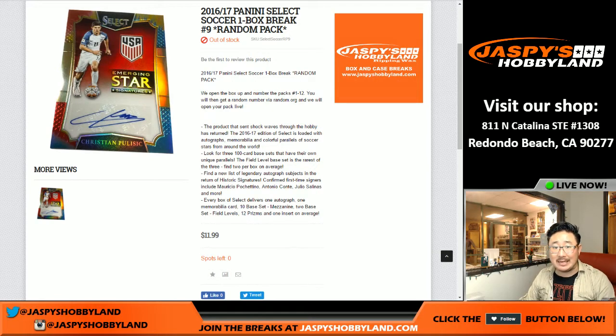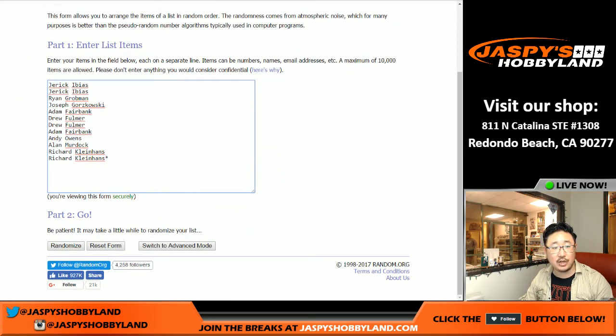Good evening, everyone. Joe for jazbeeshobbyland.com. Happy New Year. Doing a little soccer right there — 2016-17 Panini Select Soccer. This is Random Pack Break number nine. Big thanks to all of these folks for getting into the action right here.